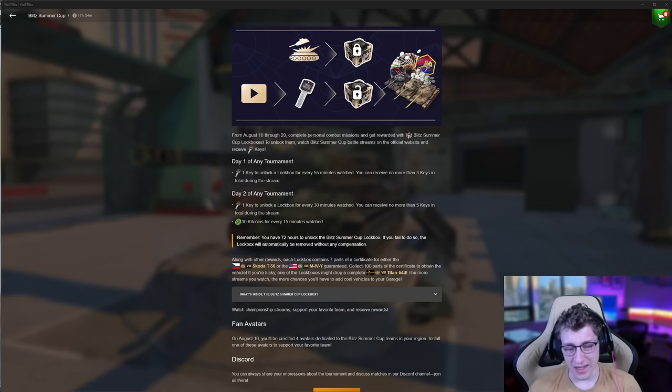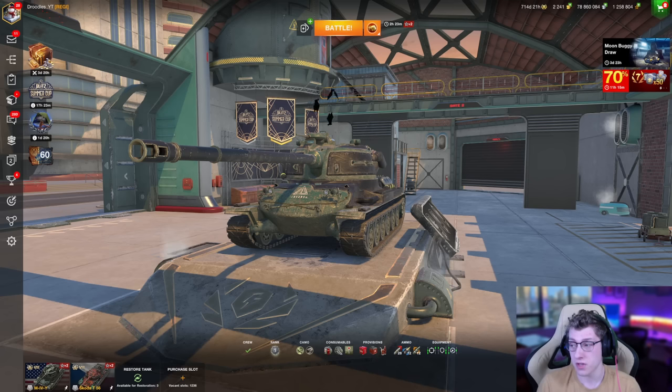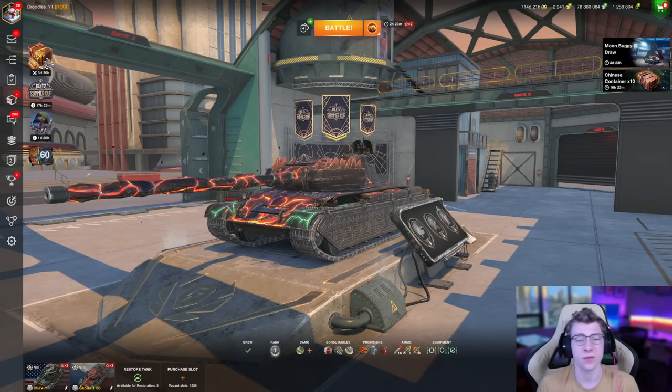The World of Tanks Blitz comp scene is not necessarily that popular. The most views from comp battles are mostly for lockbox keys so that you can get your hands on free premiums. In fact, a lot of you probably only watched the tournament streams to get your hands on these lockbox keys. So in today's video, I figured I would talk about the two vehicles you could have gotten for free with the lockboxes — either the M4YO or Škoda T56.